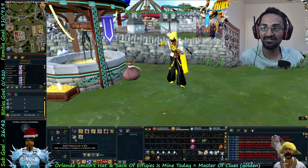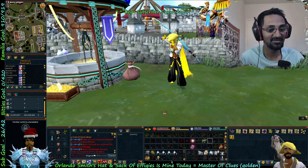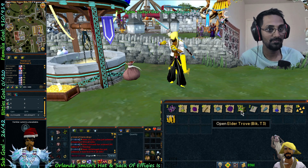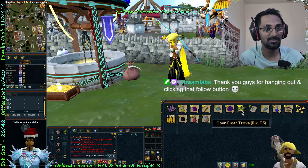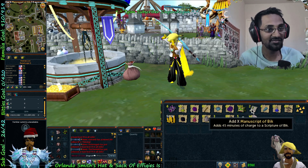Oh, two big manuscripts! Should I make this larger so you guys can see it? Onyx, cool. Pernix quivers of course — manuscripts are good money too. I'm gonna use them. Onyx is nice.